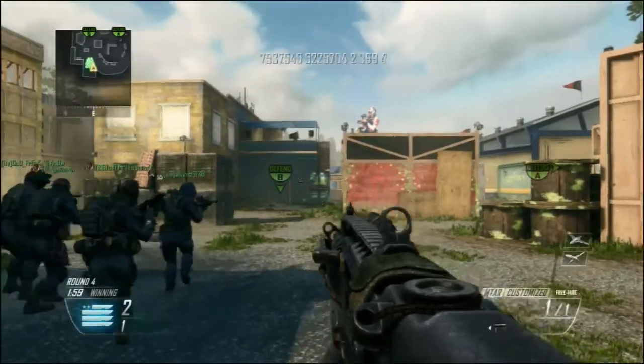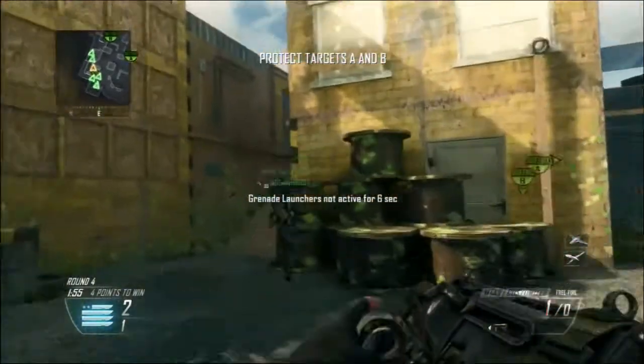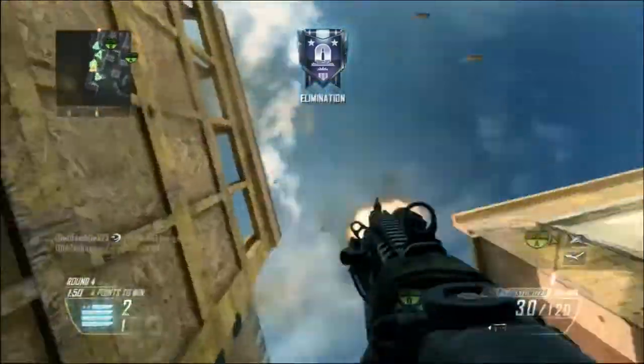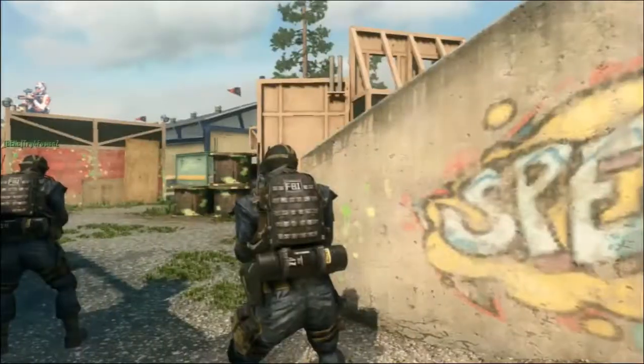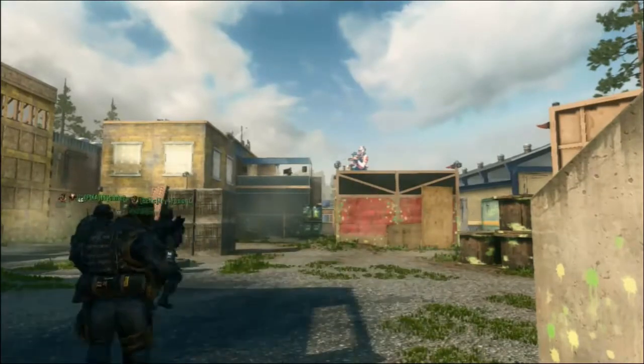At the number 5 spot we have Freddy523 on Rush. The round of Search and Destroy starts and he's gonna fire his grenade launcher over the map. He shoots two axes as well and we see this huge delay in his grenade launcher shot. He's shooting around in the air because he's happy — and he should be happy for something like this.